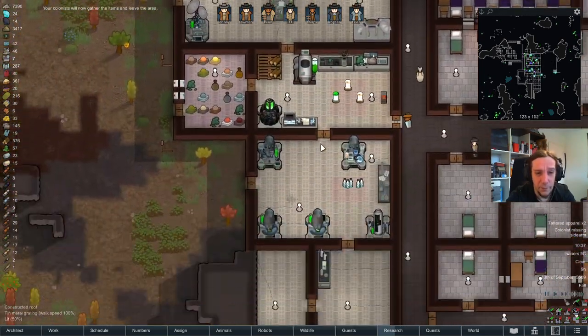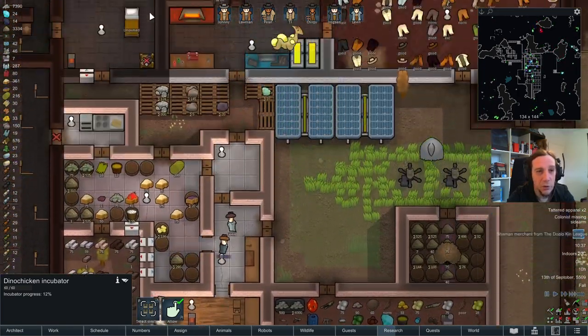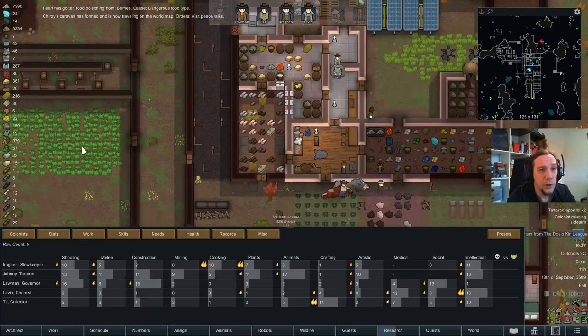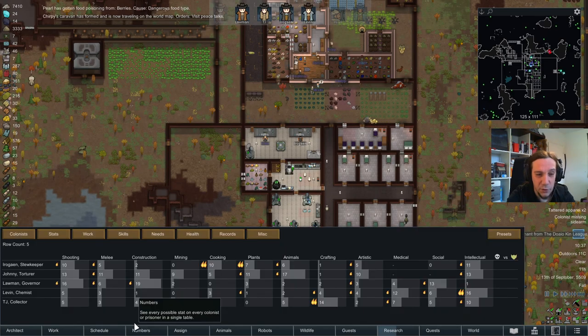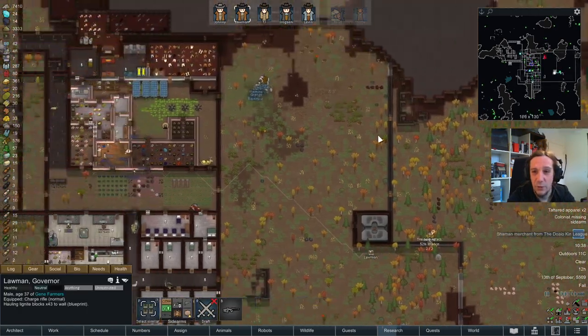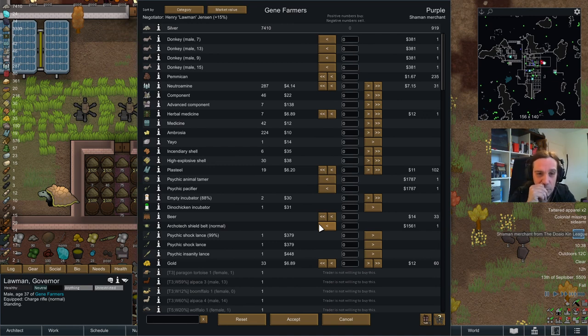The Dino Chicken incubator is now ready to hatch sooner or later. Pearl has food poisoning from berries - they're such a dangerous food type, whatever. I wish the tooltip could be a little bit less strange. I don't consider berries as a dangerous food type - nobody does, except if it's poisonous berries, but they're not, we checked first. This guy wants to sell me donkeys - I got my own donkeys if I would want them. Thanks, keep the donkeys, but I'll take the plasteel - all of it. Thanks, awesome.